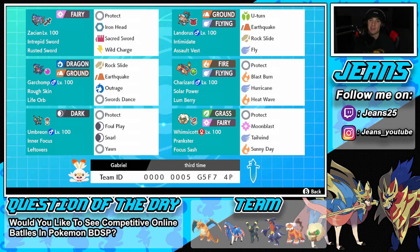Bottom left corner is a great support mon for this team that slows down the pace so we're not just running too many big attackers — that's Umbreon. Inner Focus so we can't be flinched or Intimidated, and Leftovers as the item so we get a little HP at the end of every turn. Move set is Protect, Foul Play, Snarl, and Yawn.